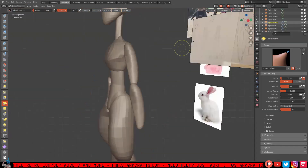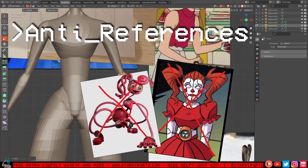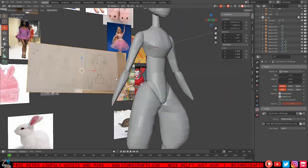For my reference images, I also added — and I would recommend — anti-references to my scene, to avoid unconsciously copying something else that's already a thing.